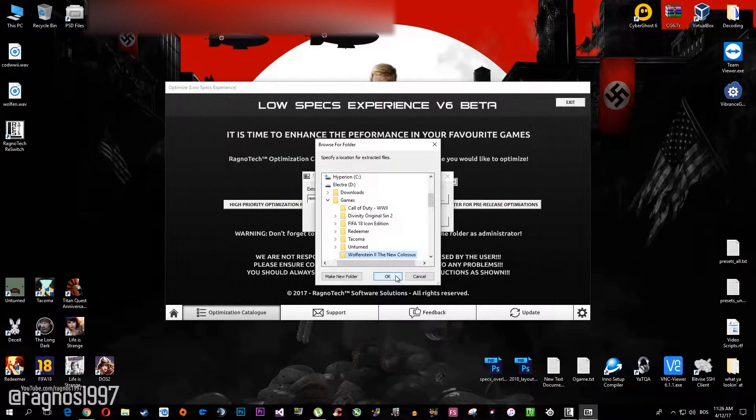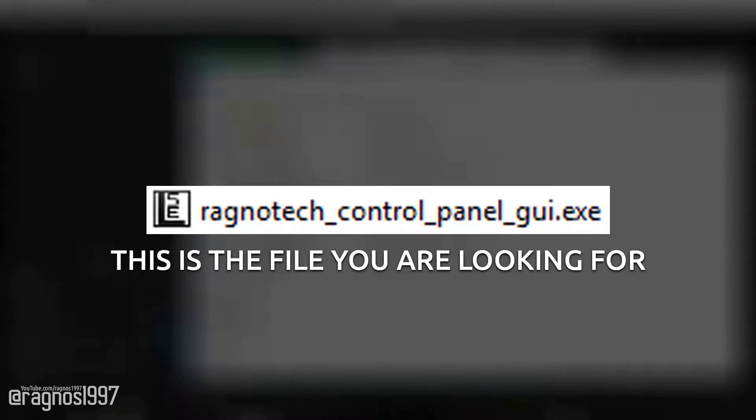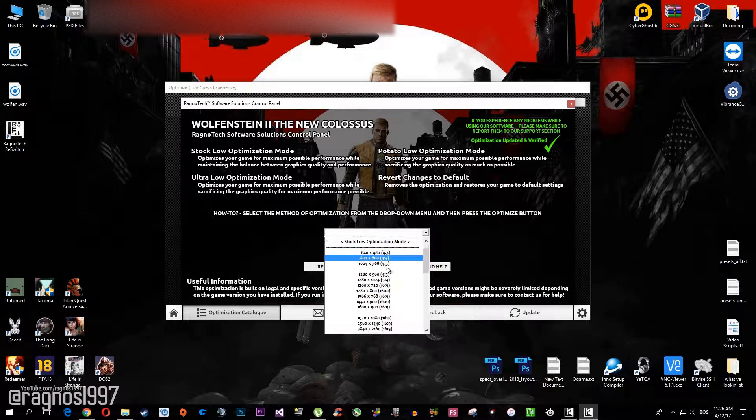A 7-Zip installation should load. Press Browse and navigate to the installation folder where your game has been installed, then press Extract. Go to that folder and start Rocket Attack Control Panel. Now simply select the method of optimization and the in-game resolution. Press Optimize and you're good to go.